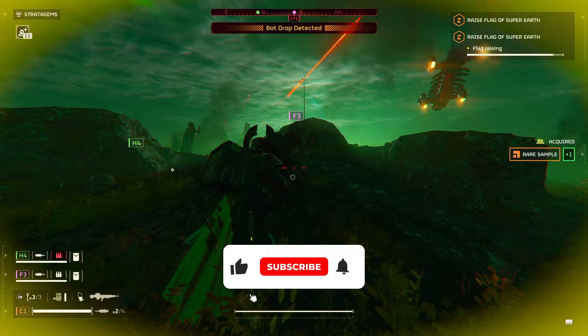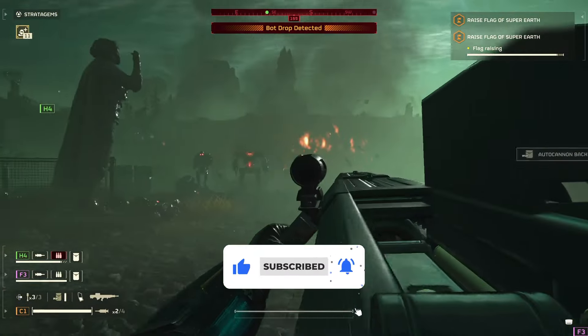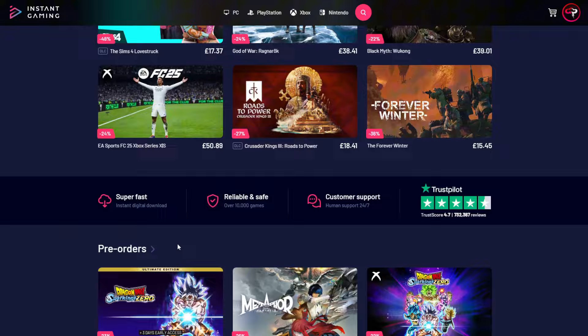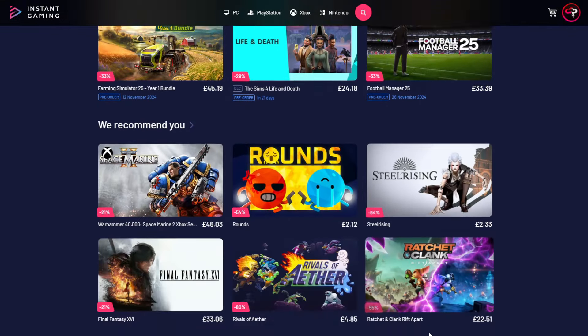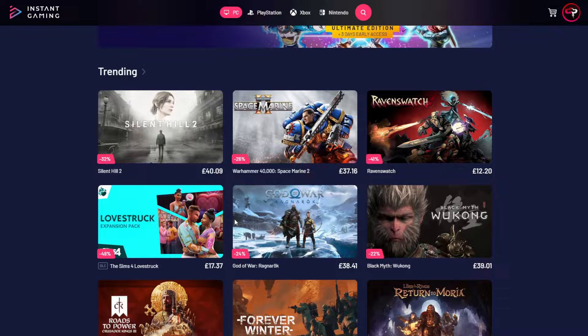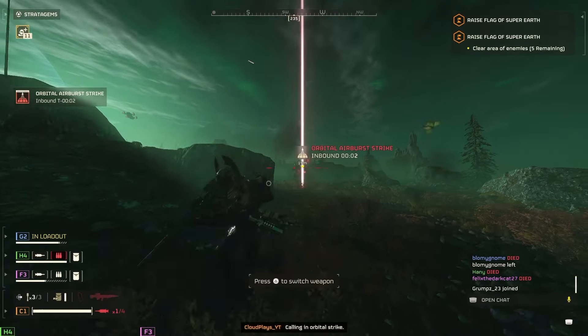If you haven't already, smash that beautiful blue thumbs up and subscribe with post notifications turned on — it'd be greatly appreciated. Check out our sponsor Instant Gaming, the platform where you can buy your video games cheaper for PC and consoles with the best deals, offers, promotions and discounts. We're running up to 70% off, including new purchases and pre-orders. It's definitely worth a look. Link in the description — make sure you go and get your games a little cheaper today.